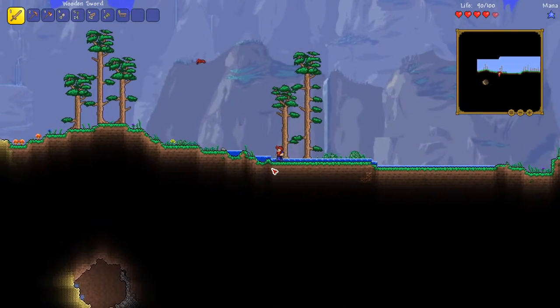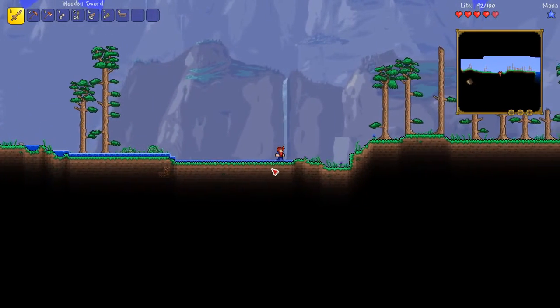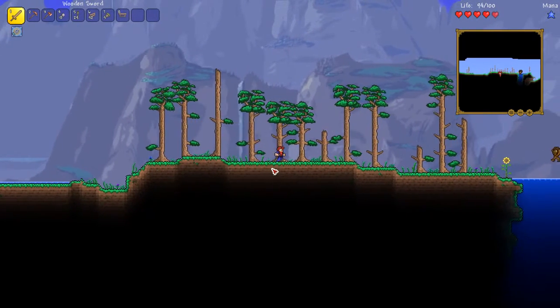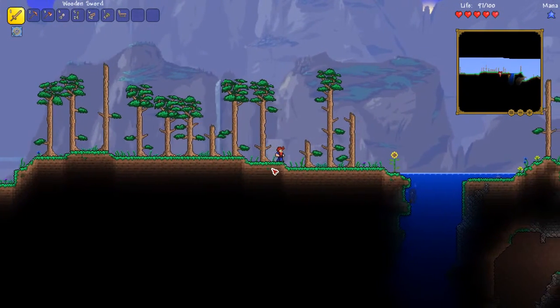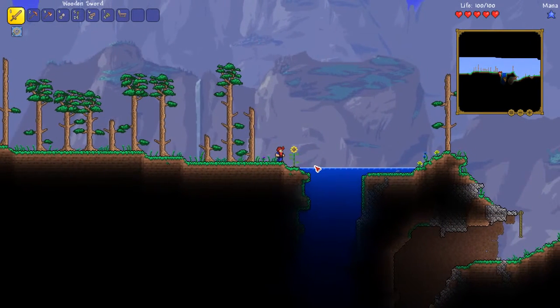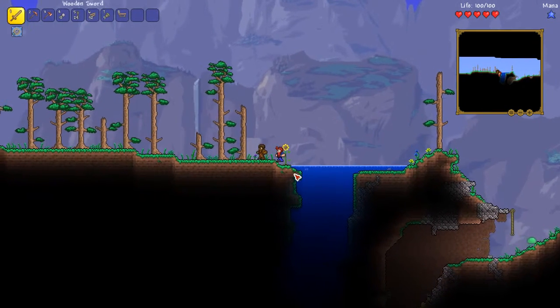Oh no, I'm in a hole. I'm dead. You shouldn't be dead — there were no major holes there. You can get out of that. It's not that big. Come on, you can corner jump. There you go.